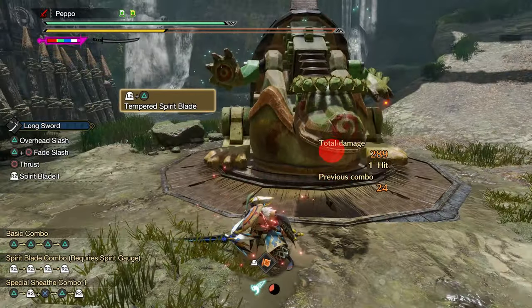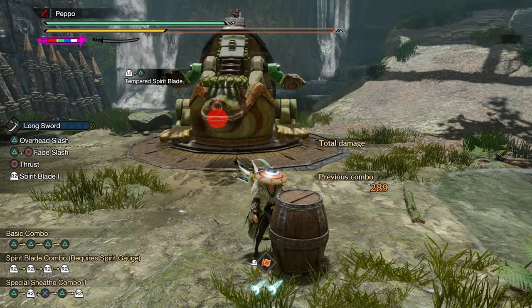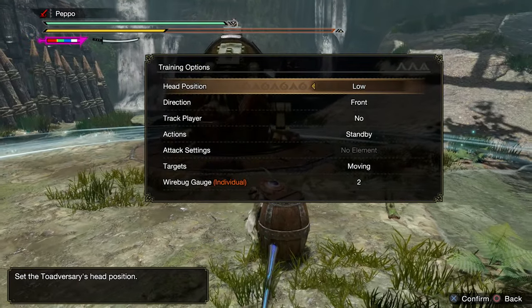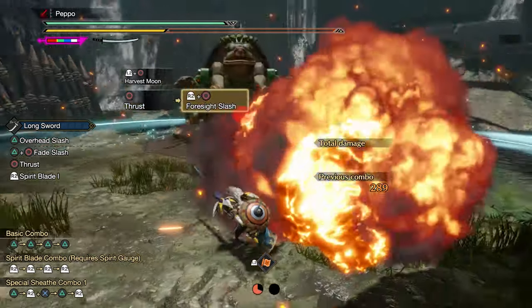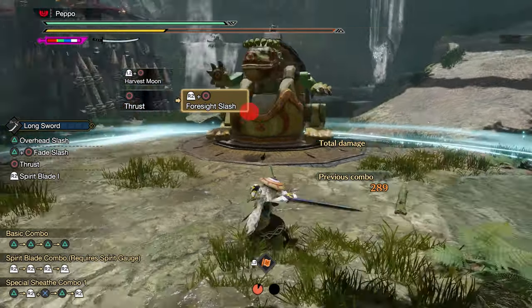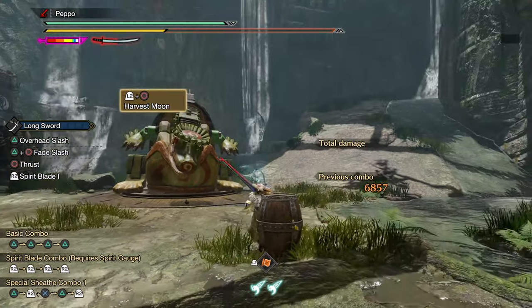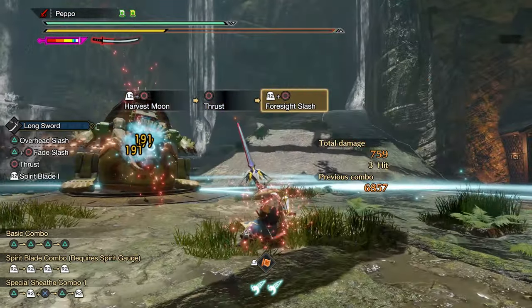The additional hits are linked to the space and not to the monster's body part, and this is the reason why this bug is not easy to replicate in an actual hunt. If the monster moves from the space where you landed the counter, the additional hits will not appear. This means if you want to get the Harvest Moon Wi-Fi hits, you need to fix the monster's position, and the most consistent way of doing that is by making the monster sleep.